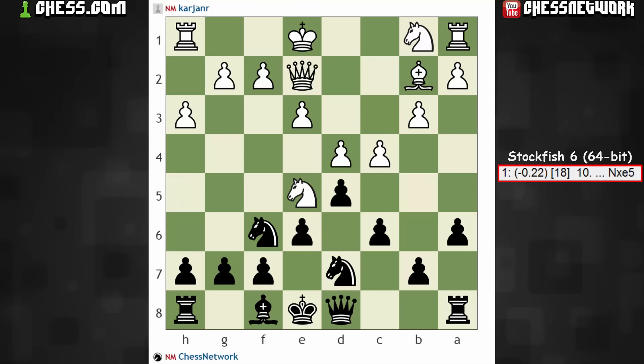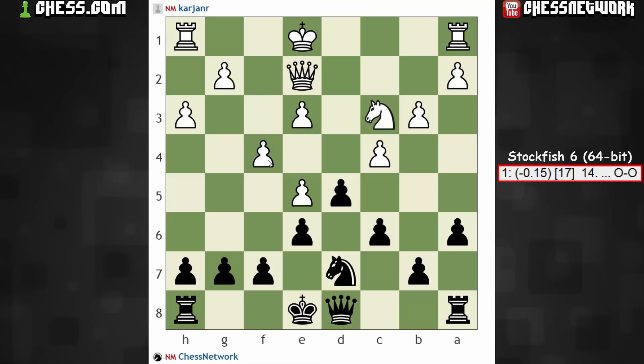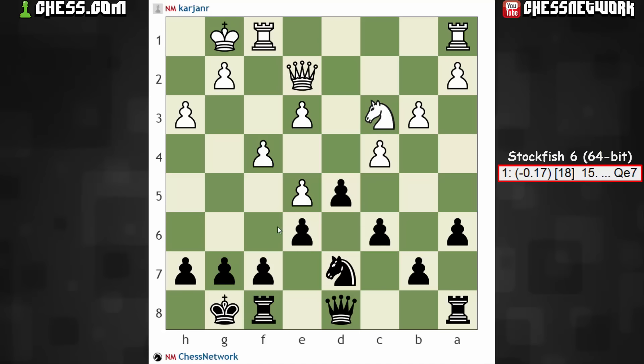Nothing wrong with capturing either. Knight takes, pawn takes, and now bishop check. It went with knight to e4. I thought that just bishop blocks — takes, knight takes. If we do have a dark square bishop exchange, they have some concern over f4, and on concern over e5 they have to play f4. And then there's maybe even a check — castles, and then maybe the idea is f6. It calls for queen e7, but I think f6 is a move as well.